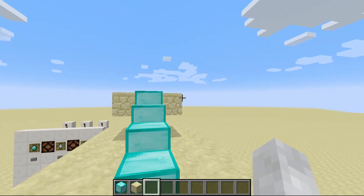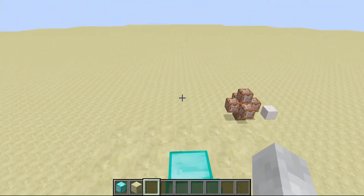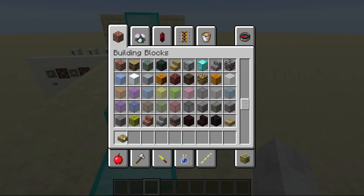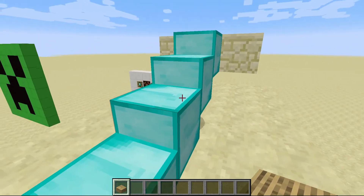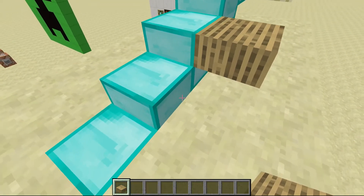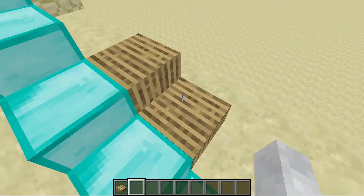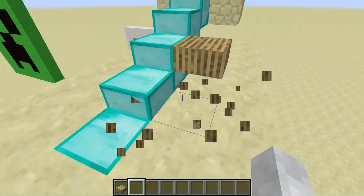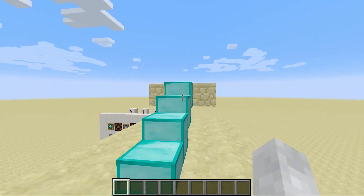You can see here I have diamond half slabs, and all I have to do is walk up it and then I can just walk back down. If I get a slab out, you can actually see that it's the right size and everything. If I put a slab there, you can see it's the exact size. It's the same thing — this is exactly like slabs. You can turn any block into a slab.